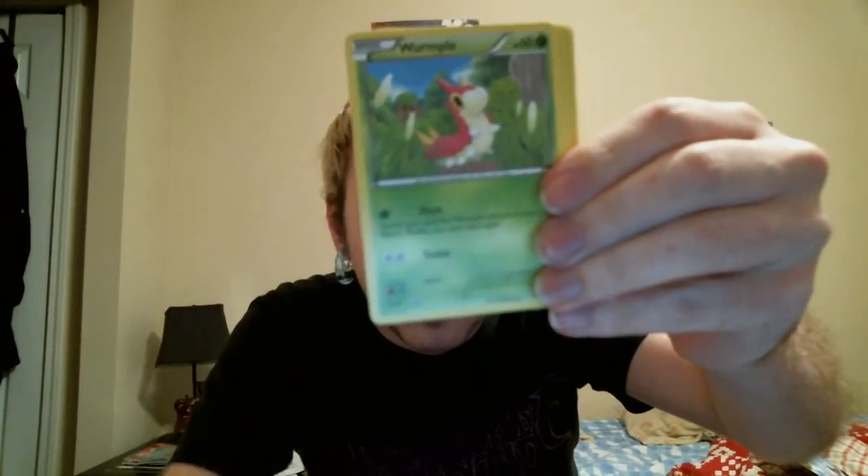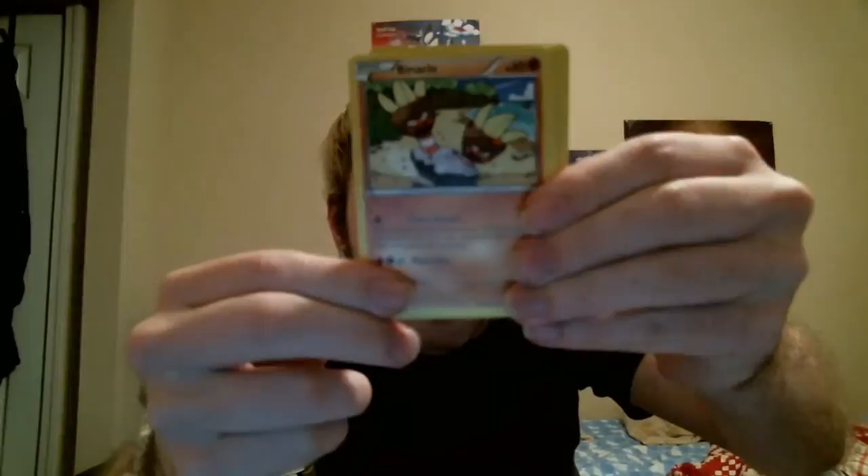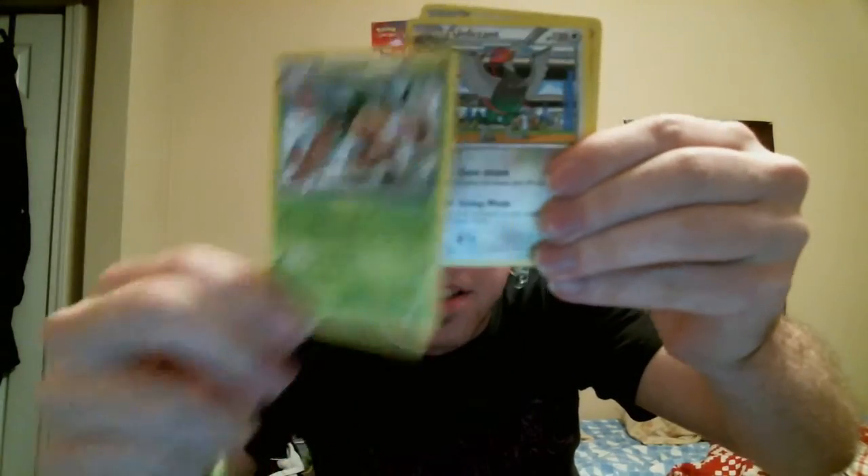Pikachu, Wurmple, Bagon, Binacle, Goomy. Reverse Wurmple. Alright, that's another Ancient Trait, another Ancient Trait, another Ancient Trait, another Ancient Trait. Tailwind again, Unfezant, and Magnetic Storm. Let's see — two packs left.